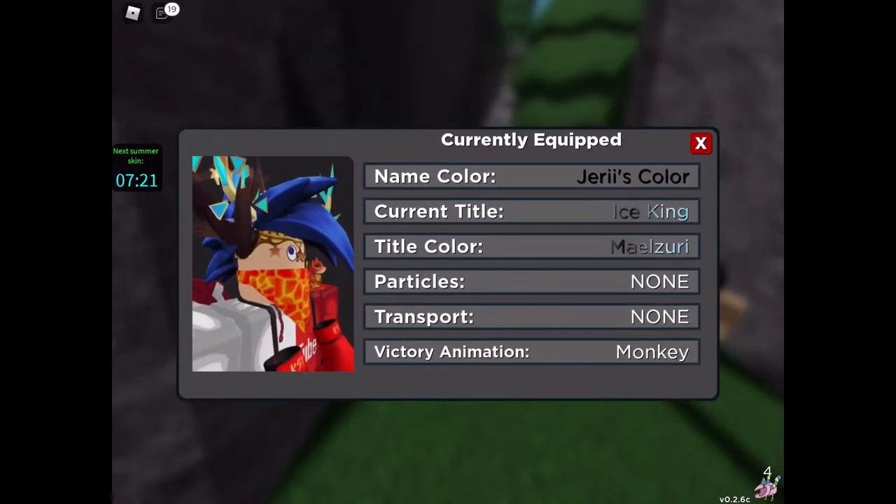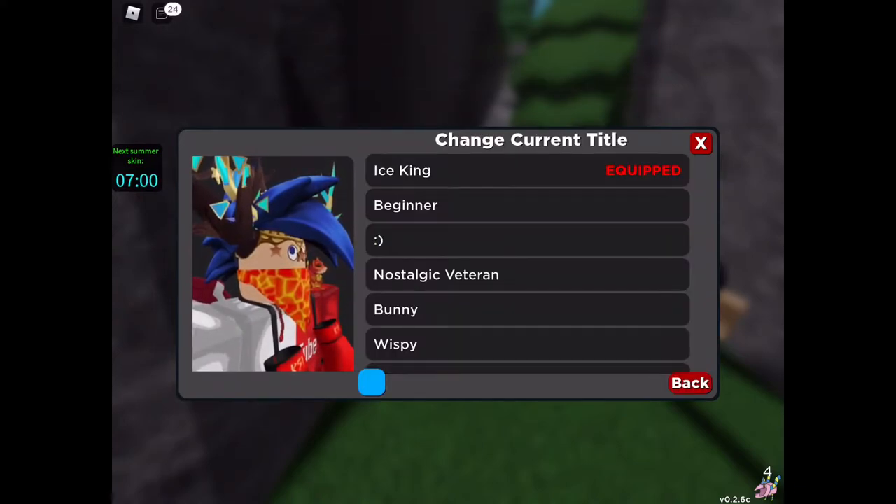To find your colours and titles, you can go into the paint menu. This basically is your customisation. Particles are not in the game yet, and Transport is not in the game yet, but they will be later on. You can also customise your victory animation, but what you want to see is your current title.